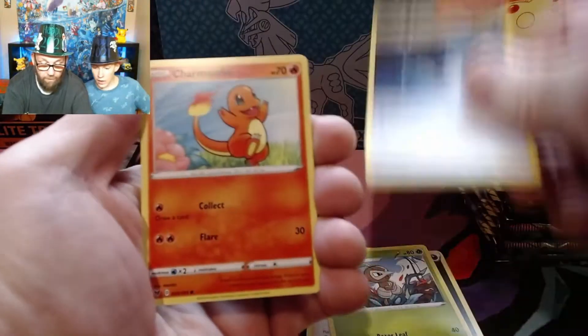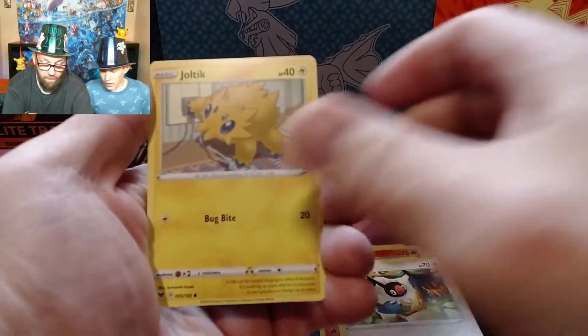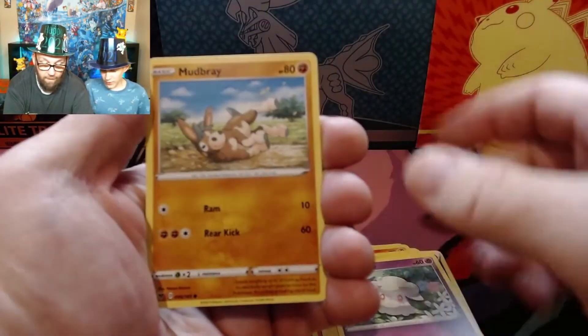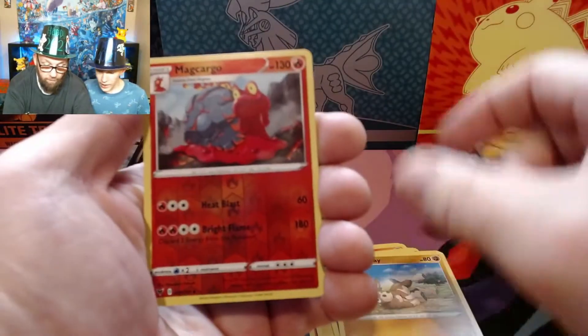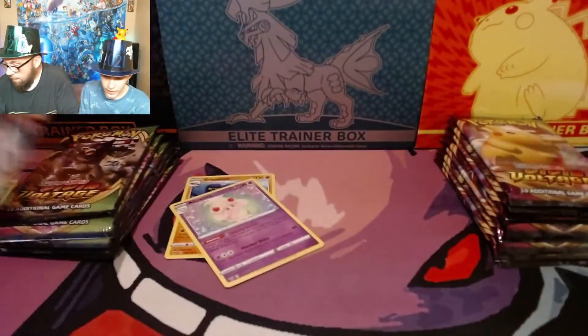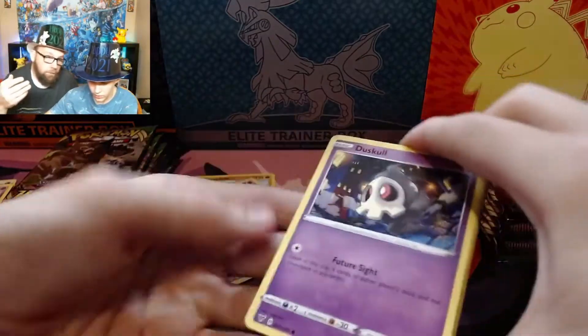There's a Nuzleaf, Charmander. I don't think there's any first edition — though there might be like a first edition Moltres. From now on we're gonna show off cards — any special cards, any PSA cards when they finally come in — at the end of the video.